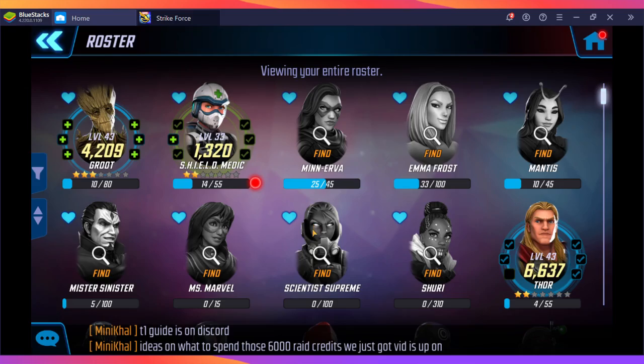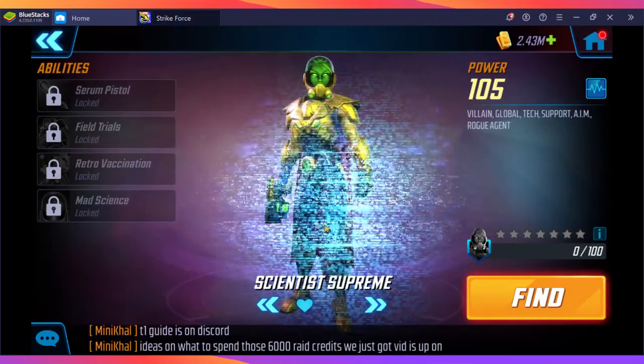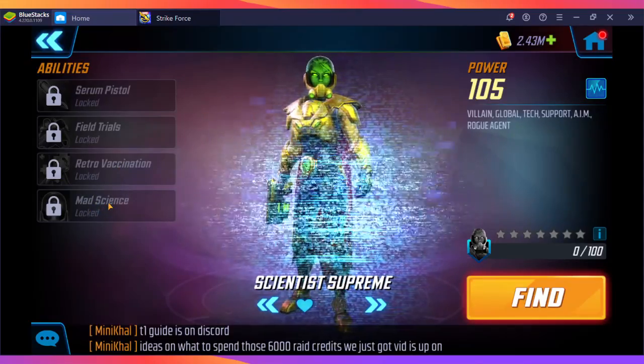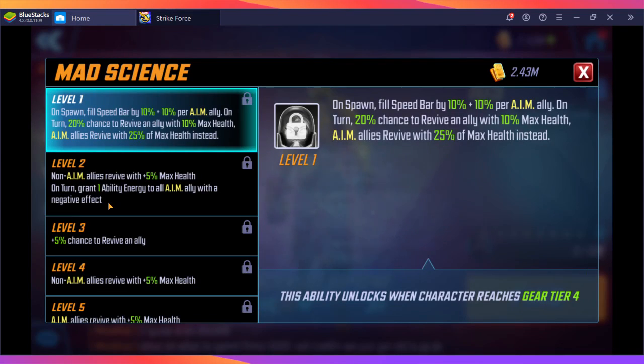If you don't have Minerva unlocked and don't get lucky in premium orbs, your next best option is Scientist Supreme. If you've been following my Dark Dimension 1 guide, you should already have her unlocked and fairly geared up, and you can take her into Dark Dimension 2.